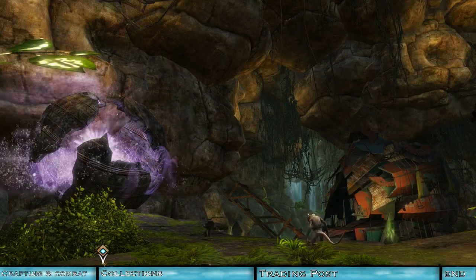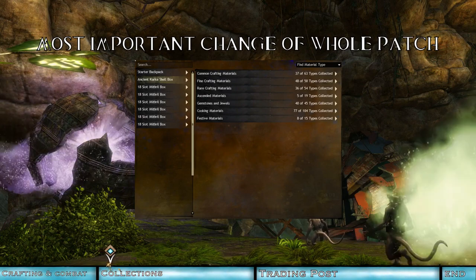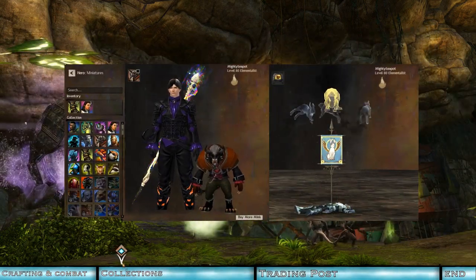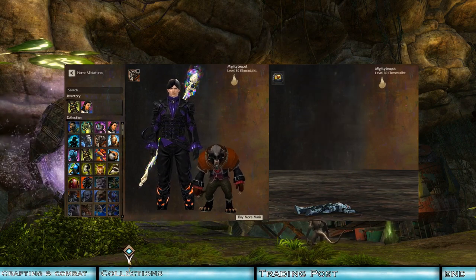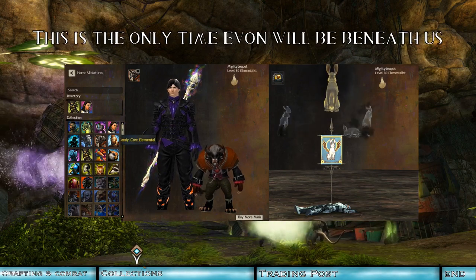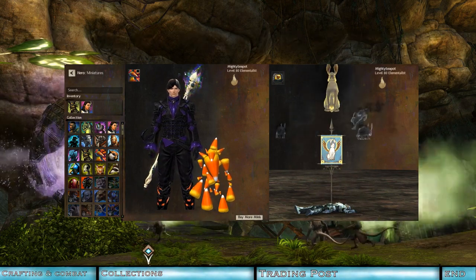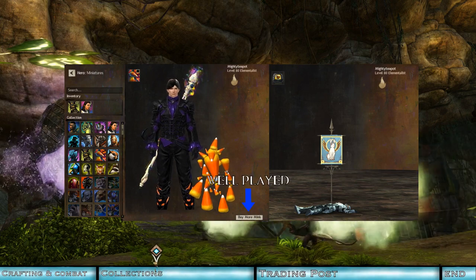The collections bank section is being renamed to materials. Why? Because all the things that were actually collectible are being moved to the account wardrobe. In addition to miniatures, finishers and outfits will have their own special tabs, and they all come with preview capability as well. Miniatures will also be deployable from anywhere in the world, much like equipping an armor skin but with no transmutation charge. This particular change exemplifies why the feature patch is more of a good housekeeping patch, but the preview windows are a nice touch.